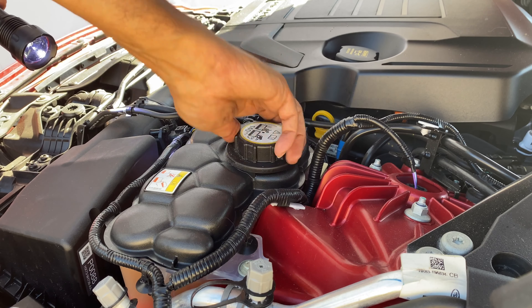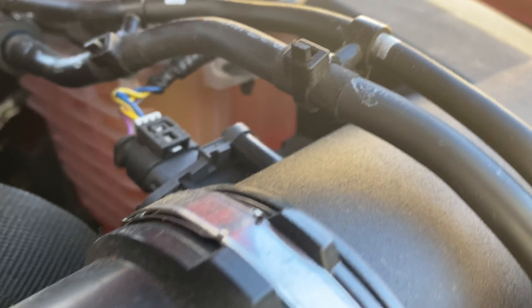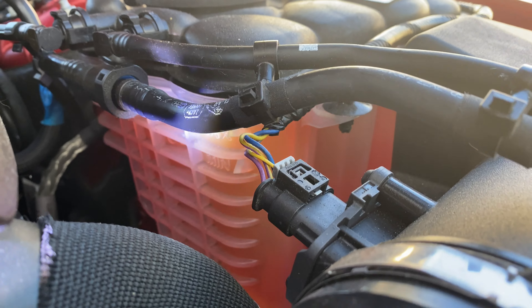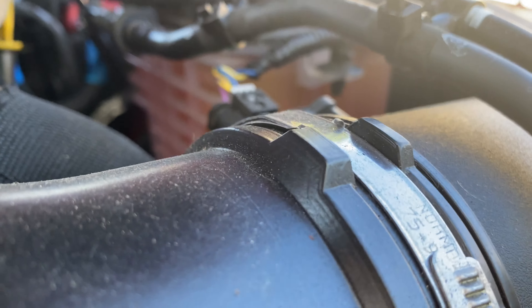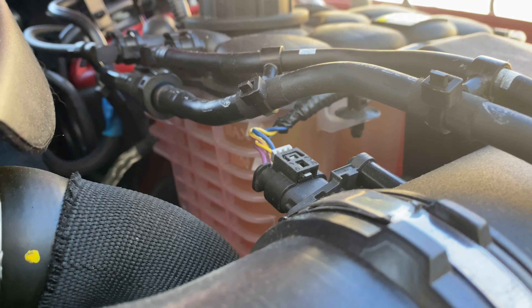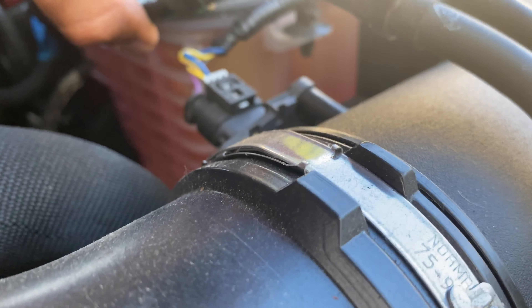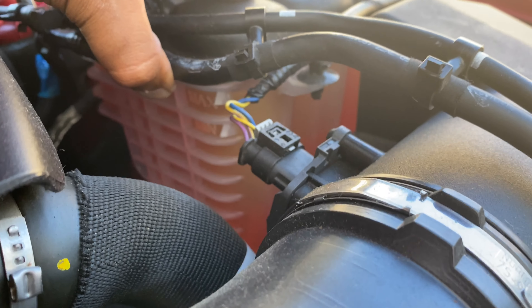Once you've done that, just get a clean cloth and wipe away any drips on the side — like that. I actually managed to do that without spilling anything, which is quite surprising. Now make sure you screw the lid back on properly. There you go — that's on right.